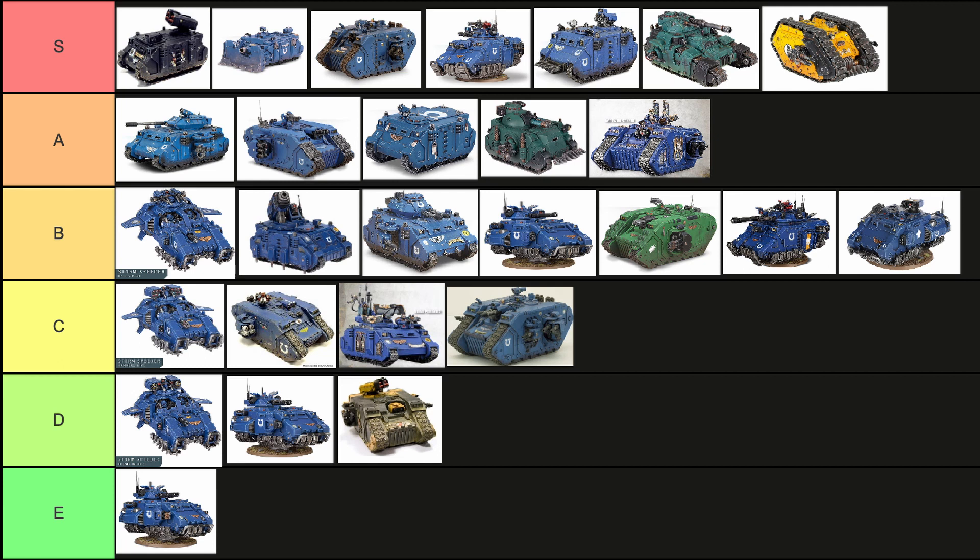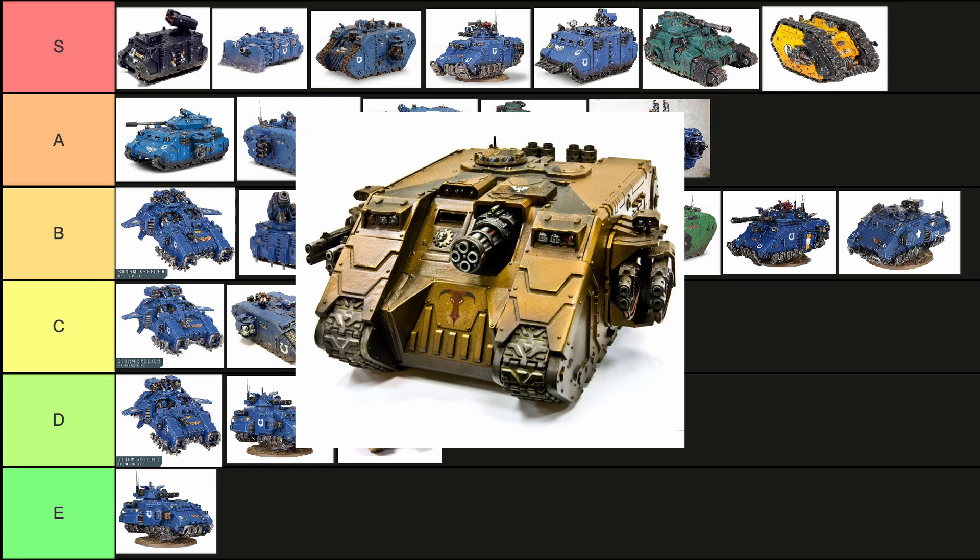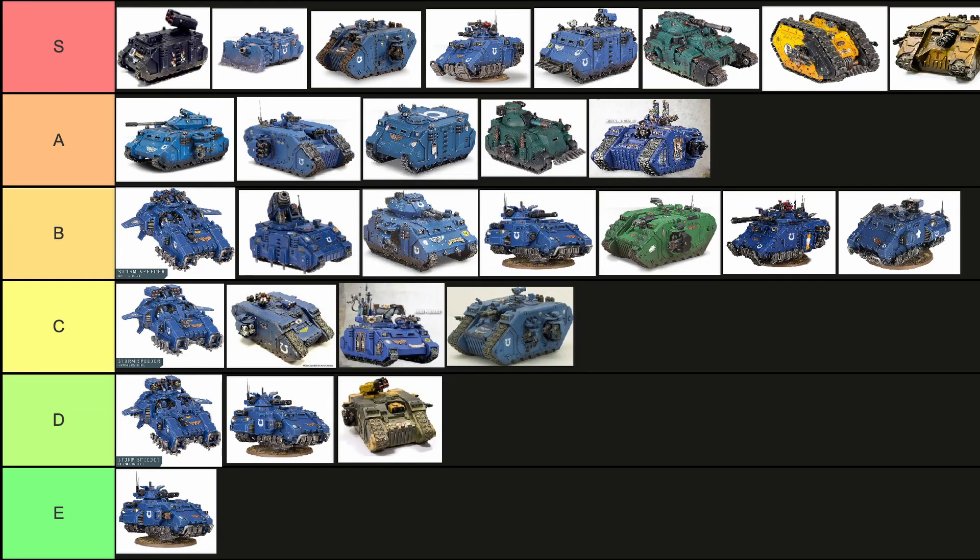Now for my totally unbiased opinion on my favorite Land Raider, the Achilles. This thing is great — it got its 4+ invulnerable save back, which is insane. The Achilles has no weakness. It's got twin multi-melters which are decent against larger targets, and the quad launcher is great against infantry. You can change that to be light infantry with the thunderfire cannon ammo or the shatter shells for Space Marine type infantry. Or if you just want to rack up wounds you can go Volkite for devastating wounds — great variety. And it's the toughest Land Raider you can get with its invulnerable save. The Land Raider Achilles is an S tier. Totally unbiased.